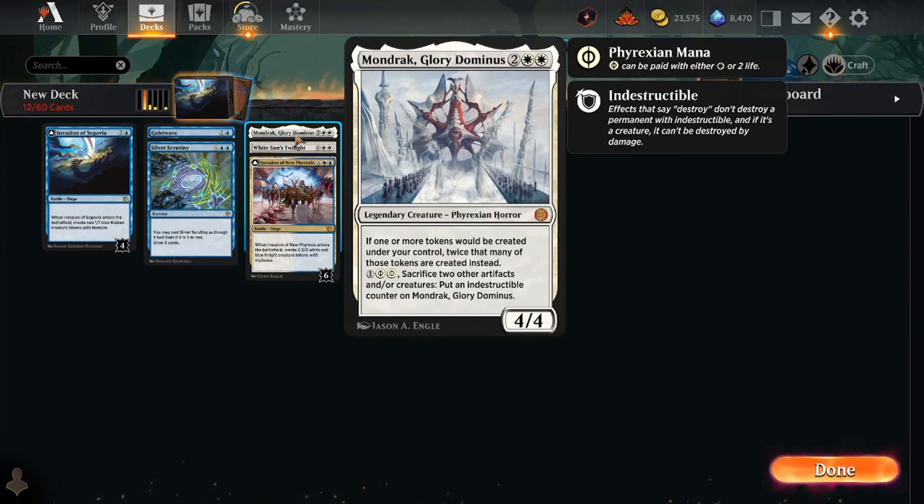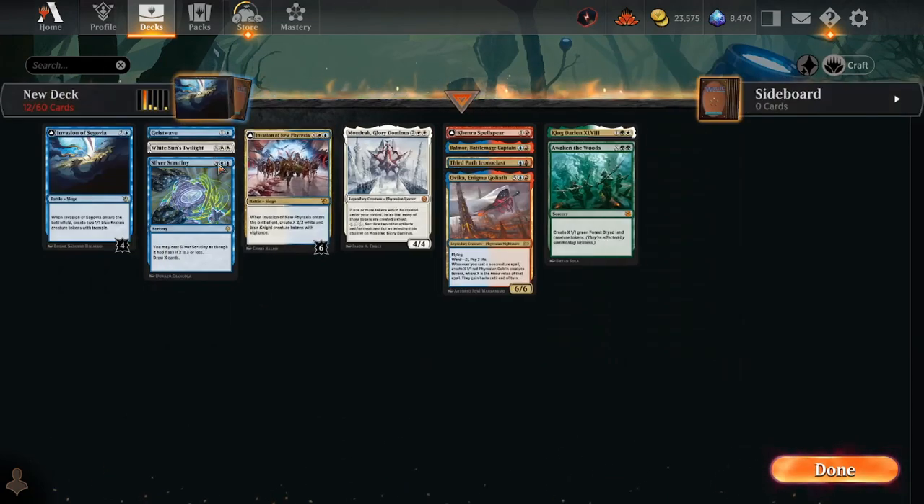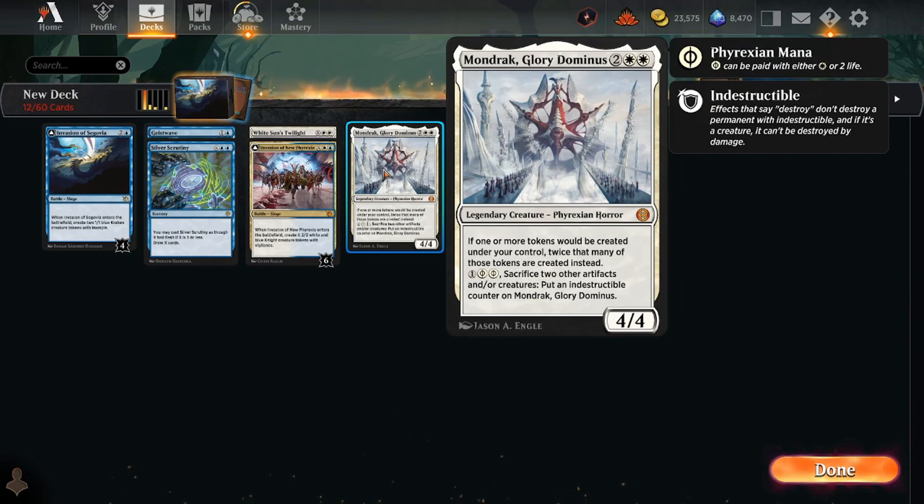Getting more into the white color — Mondrak, Gloria Dominus. It can double the amount of tokens you're creating, which is really good with Invasion of Segovia because I think you're going to want to be playing this in a token strategy deck. That's the best way to go wide quickly in order to get more creatures to help you convoke more spells. It's sort of a nombo because it's a creature, so you can't use your creatures to convoke for Mondrak even if you've flipped Invasion of Segovia. But otherwise it's very good to double up your tokens. The fact that it can make itself indestructible is also relevant.